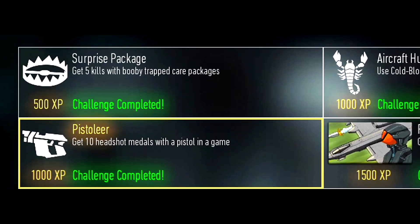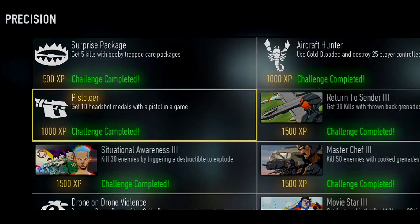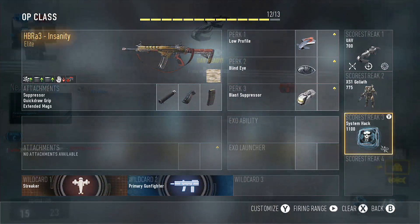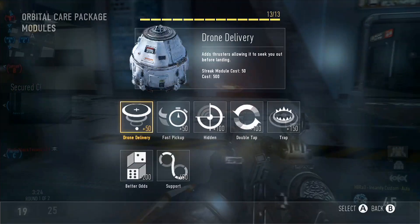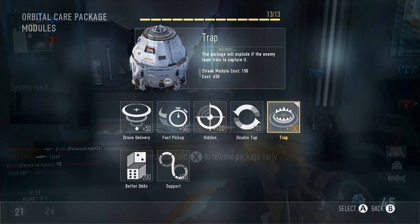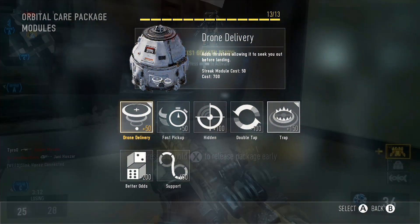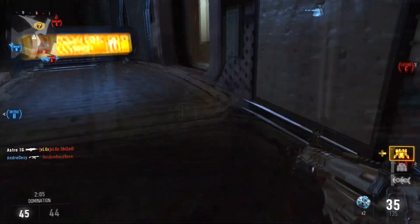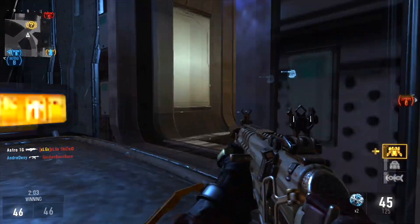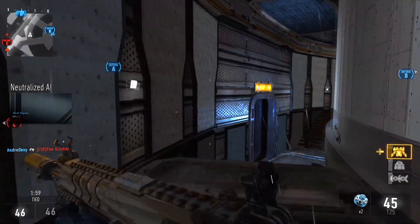The next challenge is called Surprise Package and you have to get a total of 5 kills using the care package with the trap attachment on it. Equip the trap attachment on the care package and earn it in game. You can use Hardline to take over 100 points off the scorestreak to make it easier to get. You can use Drone Delivery to block doorways with it so enemies resort to opening the care package, or leave it in the enemy spawn so they pick it up. This challenge can be done across any number of matches.